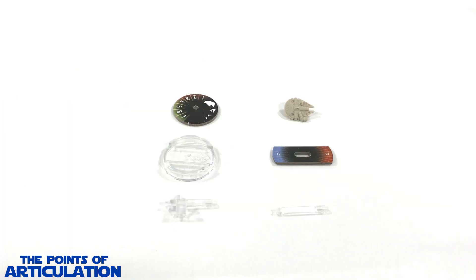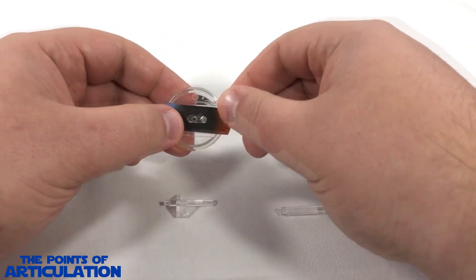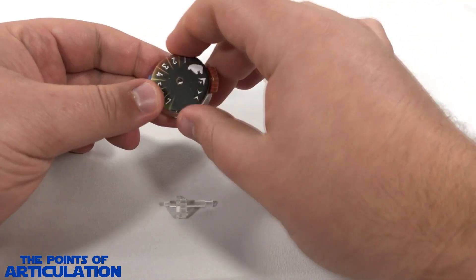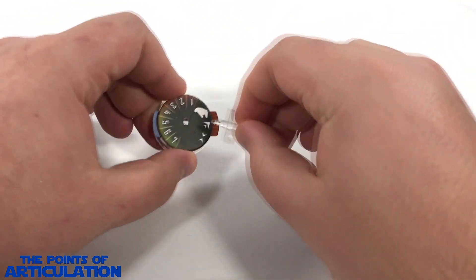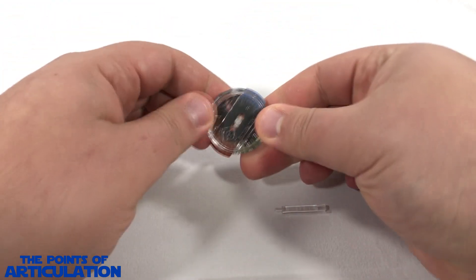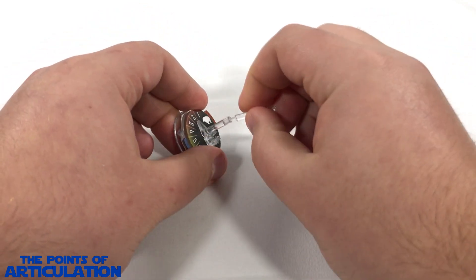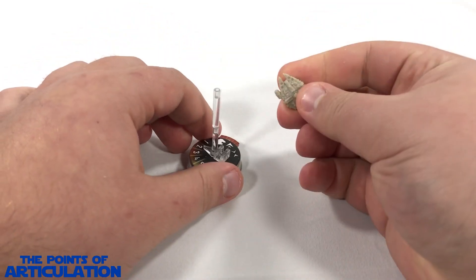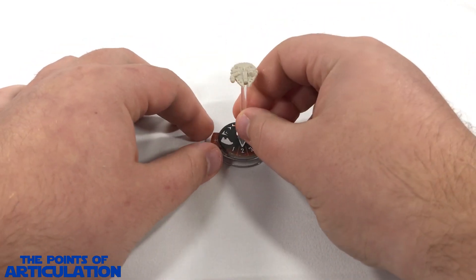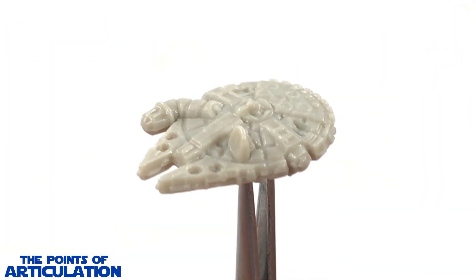Now for stand assembly - everybody should be pros at this by now if you've been watching all my videos. Take your cardboard, put it on the base, make sure the half circle is facing up. Take your squadron disc, take this piece, and that plugs into the half circle - lock that in so everything is secure. Grab your little extender, grab your ship - be gentle, these can be fragile - slide it in like so, and just like that you're good to go.